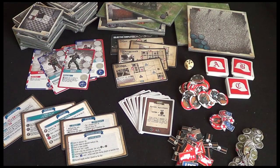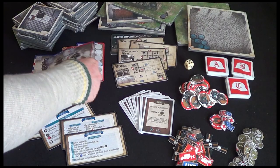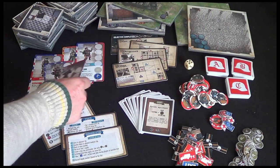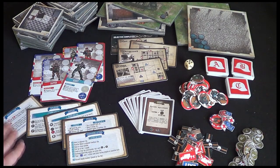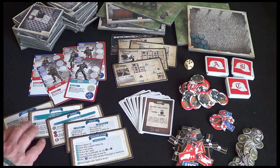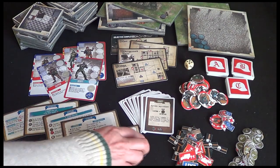If the prototype is anything to go by, the final component quality is going to be really good. These are our commando cards - we've got the scout, the sapper, the medic, sniper and officer. We have some player aids as well, so we've got aids for enemies, turns, explosives, supplies, stealth and commando actions.